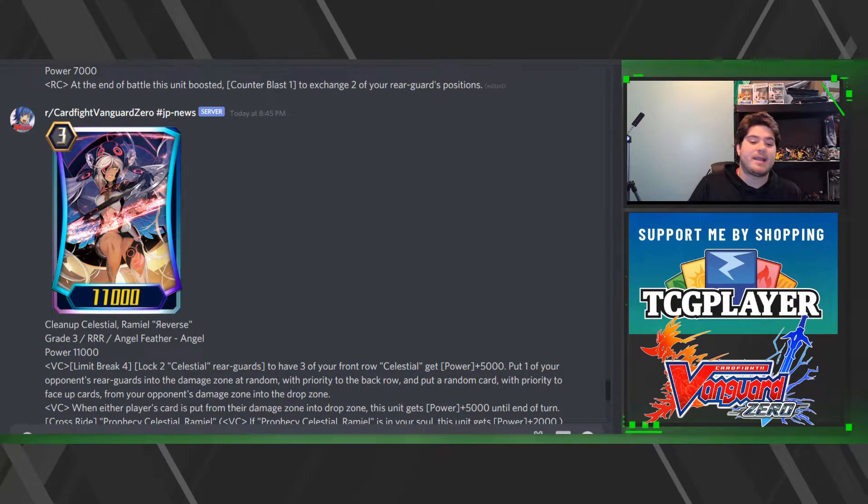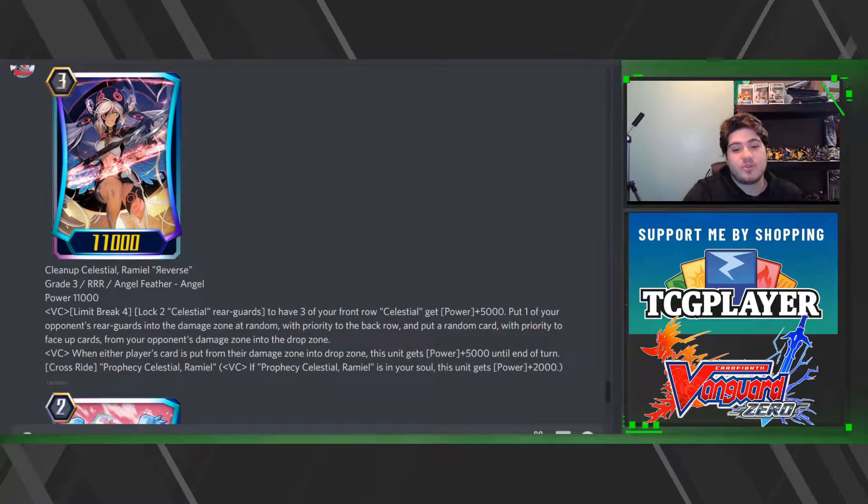This is just way too complicated for Ramiel Reverse. I wish she had something better — like when either player's card is put from their damage zone into the drop zone, this unit gets plus 5000 until end of turn. So when they heal, free 5000. They could have boosted her in some way, but I get it.